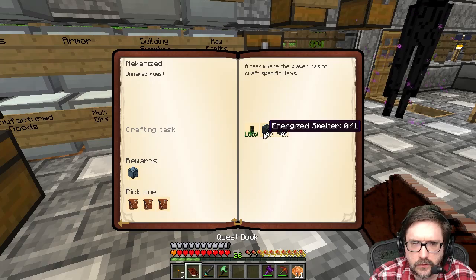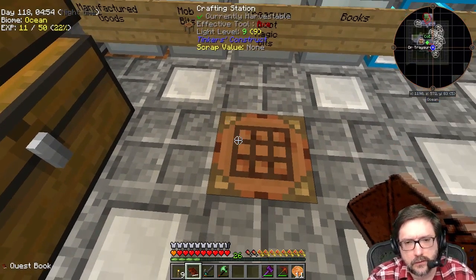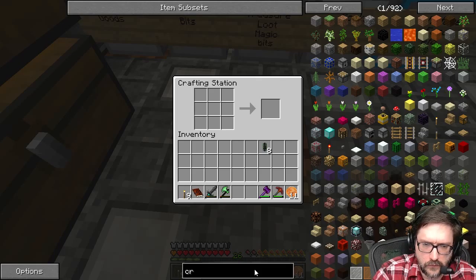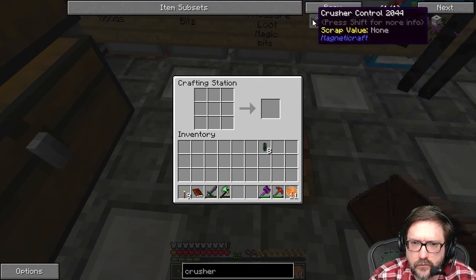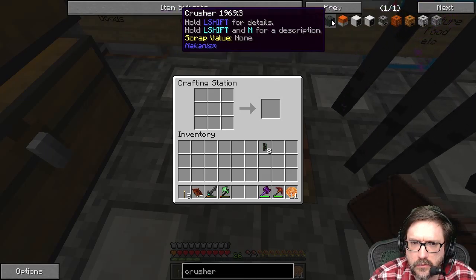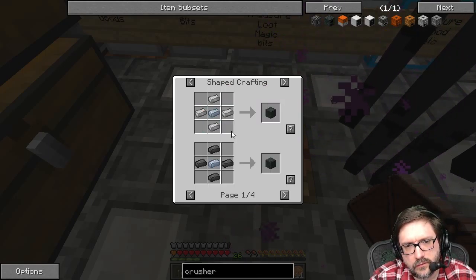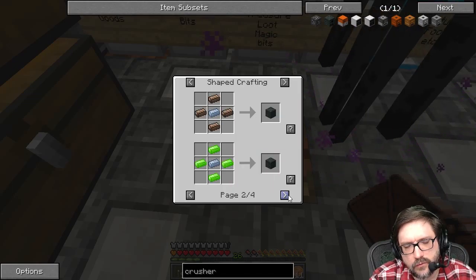So that's a lot of energized smelter and crusher. Now this is mechanic. Mechanic. Crusher. You're starting to make me nervous there. Still casing. Of course, of course. Of course.